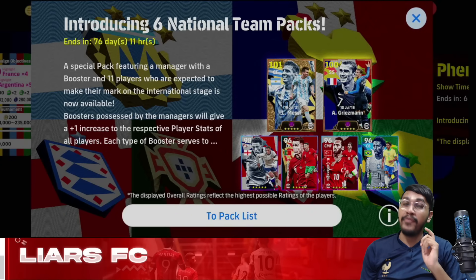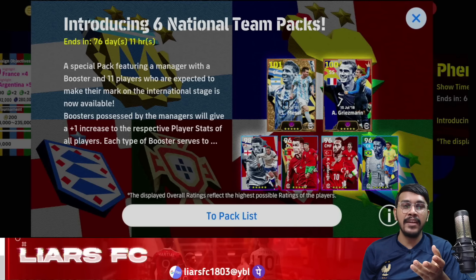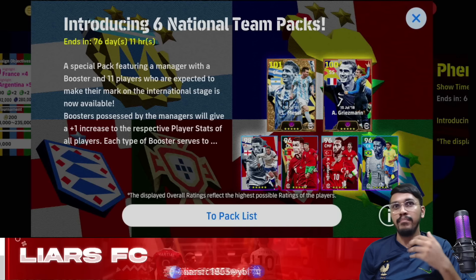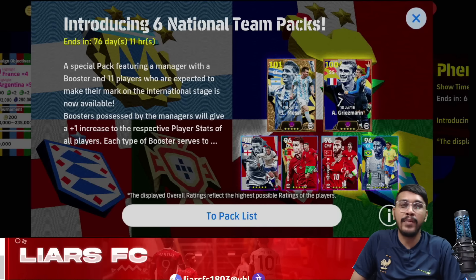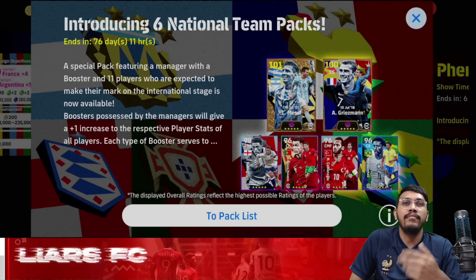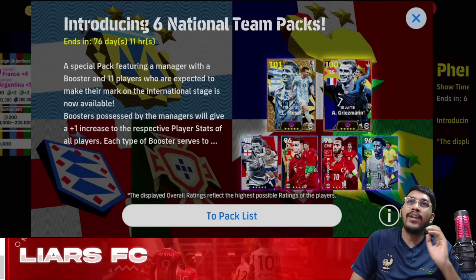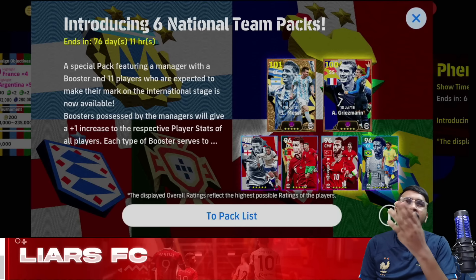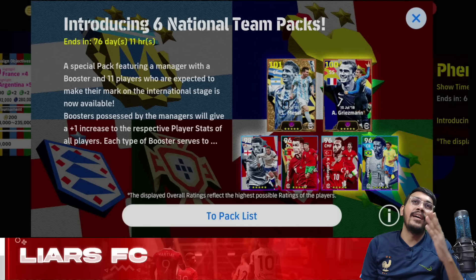My fifth pick based on featured cards is the France national pack, because three players are in inconsistent form — including the highest-rated featured card Dembele, as well as high-rated Upamecano and Thuram. Since these are inconsistent, you'll have to rely on many lower-rated cards from this pack. My final pick is the Brazil pack, as it has about four good players and the rest are average. Additionally, Marquinhos was already available in a nominating contract pack with very good stats, which is why I've placed Brazil last.